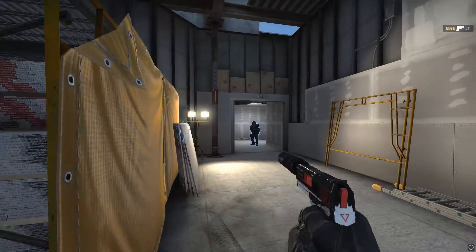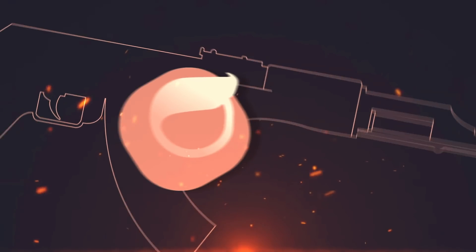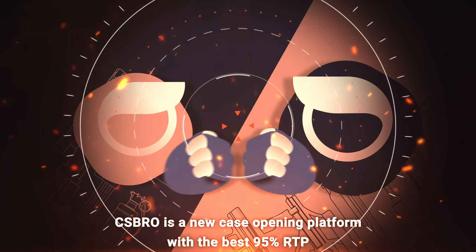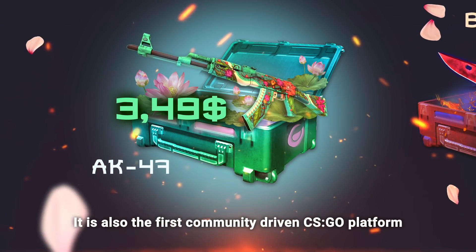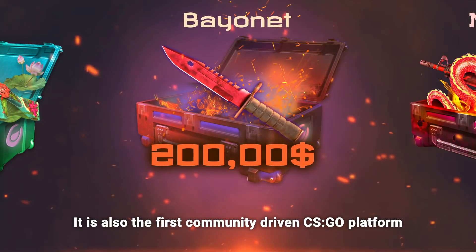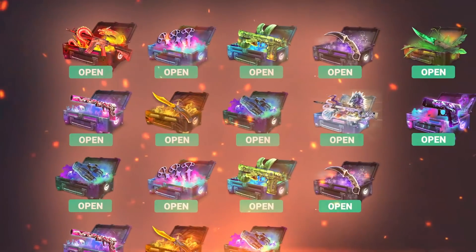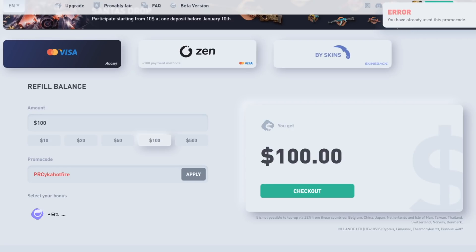But just before we get into it, a quick pre-roll from my sponsor CSBRO. Be sure to enter my promo code PRSUKAFIRE for a 9% deposit bonus on your first 3 deposits, and click that link in the description and sign up to CSBRO today.